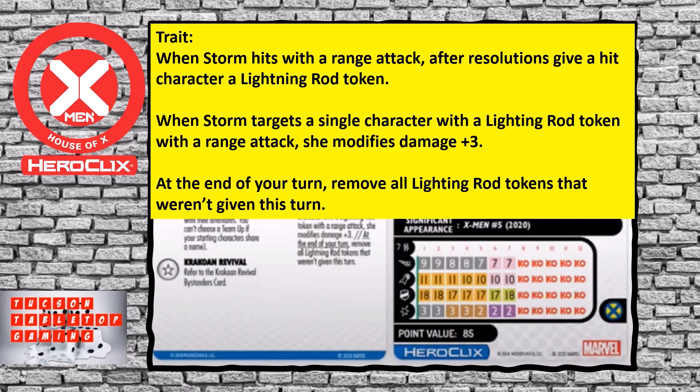That plus three is fantastic. She has 85 points, run and shot with nine movement and seven range — a swing of 12 — an 11 attack, energy shield or energy explosion, 18 defense with toughness, and three damage on that top click with leadership. That three can become a six on the second turn when she attacks a lightning rod character. Energy explosion makes your damage two, so on the first turn she can run and shot energy explosion. You might not damage characters with reducers, but you just have to hit to give them a lightning rod and follow up next attack.